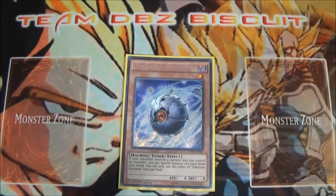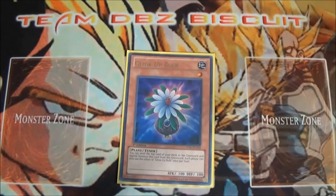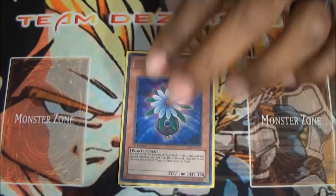We're also running one Unknown Synchron — it's really good going second, but whenever you get that free special summon as a level one tuner on board, it can really set up some plays for link or synchro. Running one Glow-Up Bulb as well — the fact that you can mill one off the top, bring it back from the graveyard, and just help extend so many of your combo plays is great.